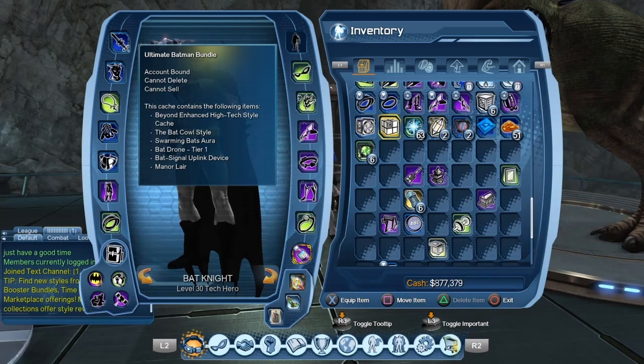Looking at the Ultimate Batman bundle, you can see it is account bound, so if for some reason you buy it on the wrong character, you could still trade it to another one of your characters. But we're not going to do that, so let's open the box right now.